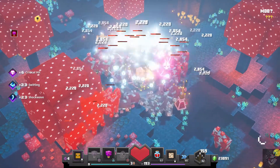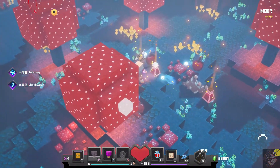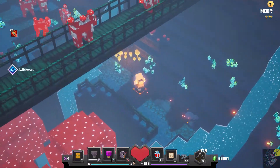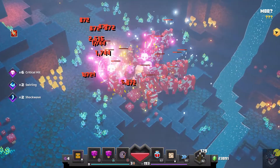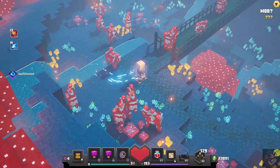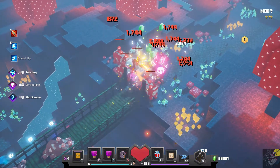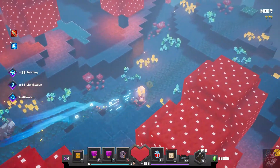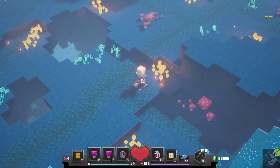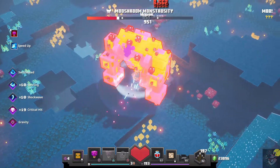I can tank enemies pretty effectively just going in a circle — even when my mushroom runs out I don't need to worry about it. Those guys get completely owned. Heading over to the boss now — there's the boss guy. With this combination I'm running, you can just see it: this boss is absolutely getting wrecked.